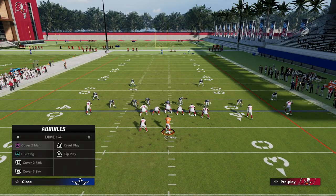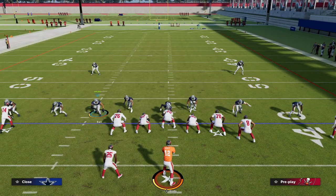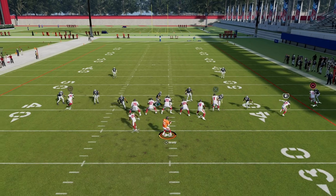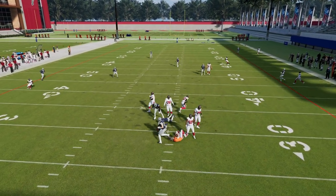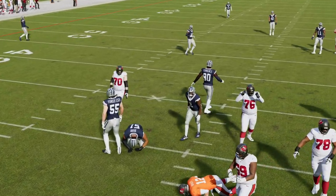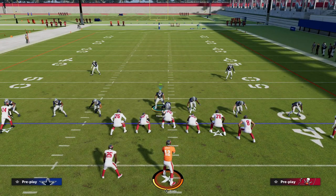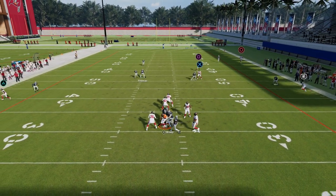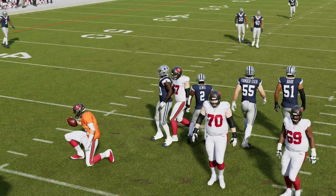Another thing that is really powerful in this formation is actually the quieter blitzes that most people don't talk about, which is cover two sink. This is a four-man rush, and what you should see is he will a lot of times loop around. The tight end actually did a really good job blocking him, but a lot of times this will loop around and you'll get pretty good heat. There was some B-gap pressure — obviously he's running the tight end, which is kind of finicky.